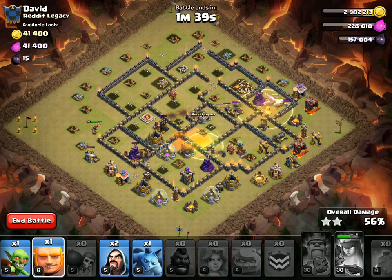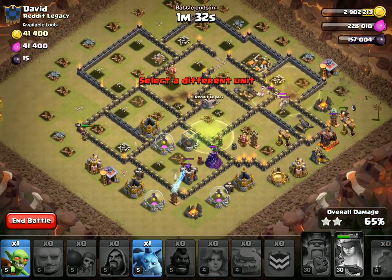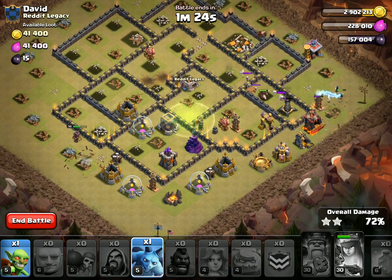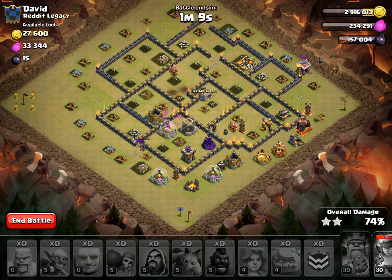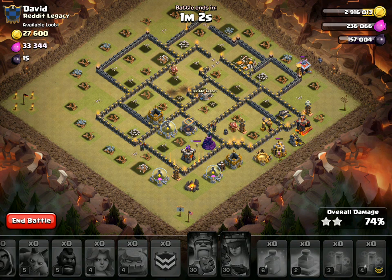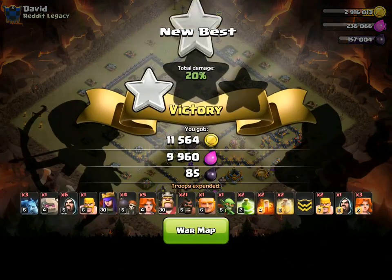Using the heal right over here. Hard to tell how everything's shaping up — going ahead and dropping it right here. Giant, wizard, wizard — see if we can get that down. Everything's kind of going down a little bit here. This one might be a little close. Come on wizard, get that Tesla. Oh, this one's not going to be a three star. That was close — didn't quite have the juice. The queen went to the outside, that didn't help. The funnel might not have been perfect; I lost a few wizards to the outside of the base.